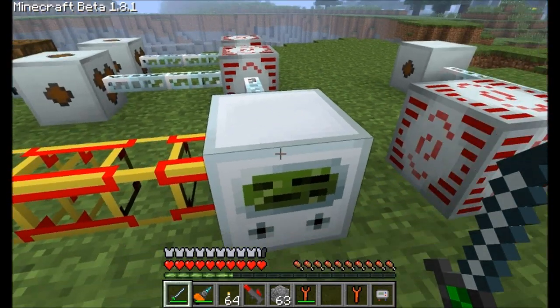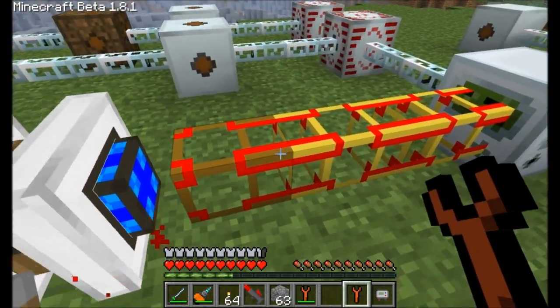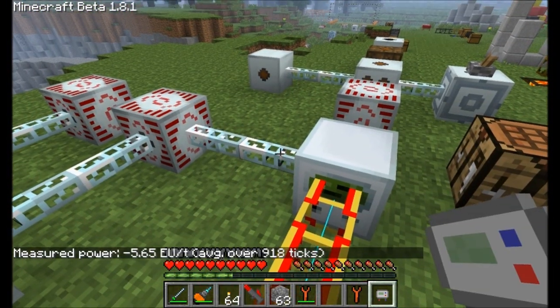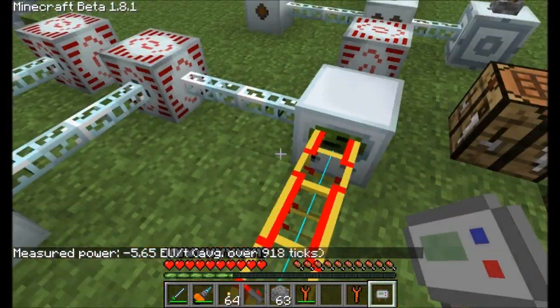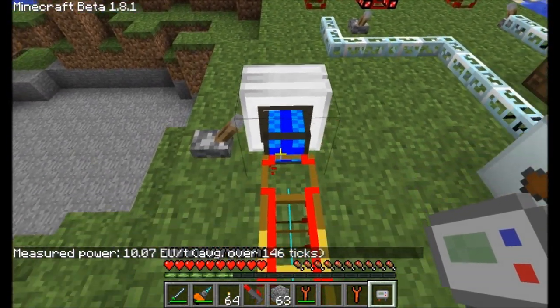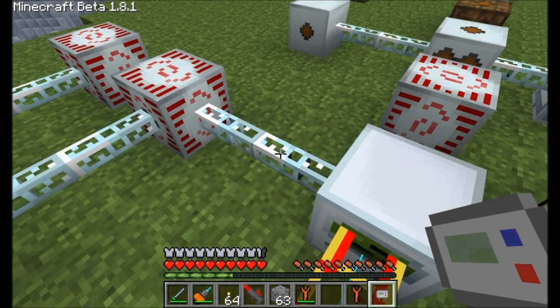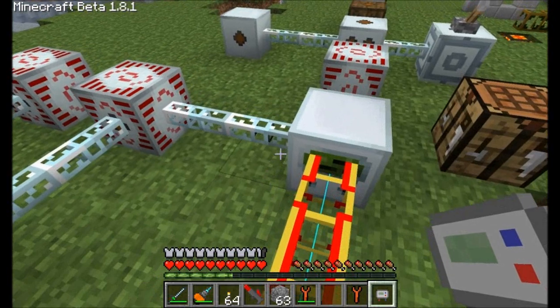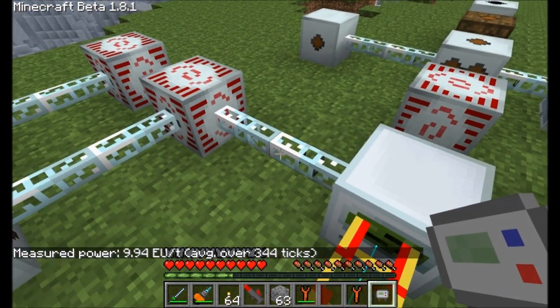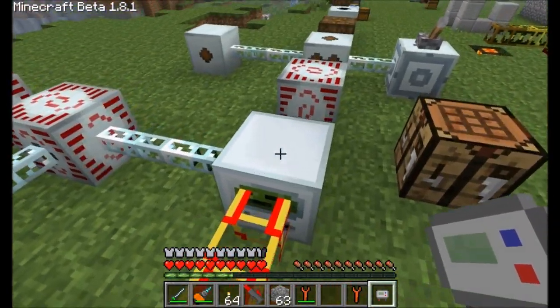I've placed down the low voltage version of this generator and hooked it up to a combustion engine with some fuel in there. Keep in mind that combustion engines create energy based on what type of fuel is in there. I've got fuel so it's producing the most energy — oil or lava will produce less. If I turn this on, you can see power is flowing into this machine. Wait a few seconds to let energy pile in, and you can see we're getting on average 10 energy units per tick. So one combustion engine generates 10 EU per tick, equivalent to a geothermal generator in IC 1.23, or a coal generator in IC 1.335. If you're using one or two combustion engines, the low voltage version is just fine.